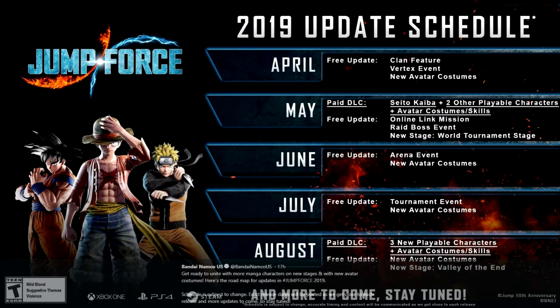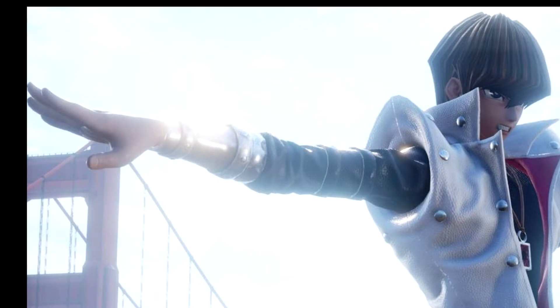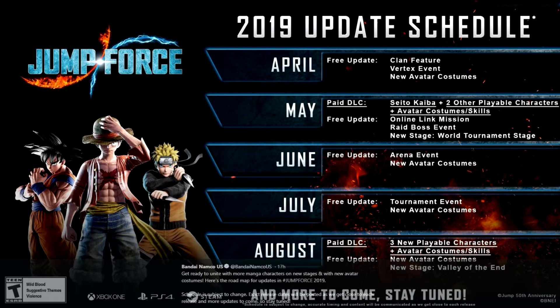In May, we have some of the DLC characters coming out, and this is paid — you do have to pay for this one. Obviously, Kaiba is the release character in May and there's a picture of him they also tweeted out. I'm not really hyped about Kaiba — I don't see the big hype in him. I was hyped when Yugi came out, but they're going to have pretty much the same kind of move set base. Of course, there's going to be some really cool animations with Kaiba. The free update includes an online link mission, a raid boss event — that sounds pretty cool — and the new world tournament stage.